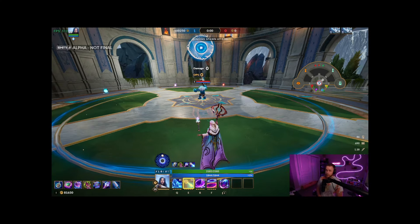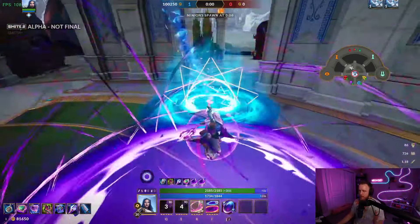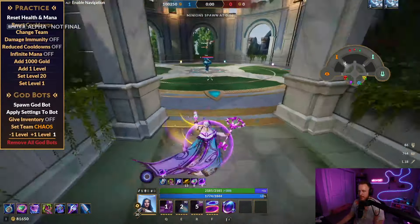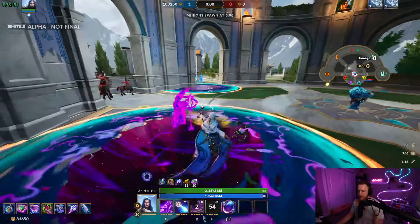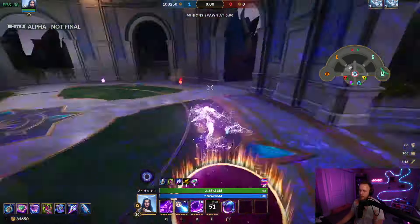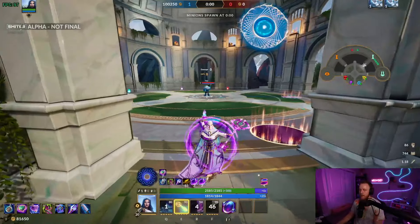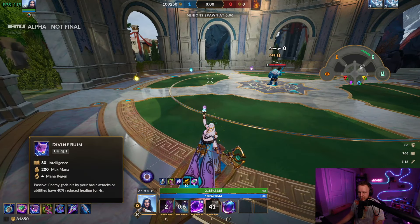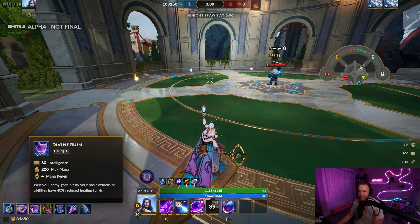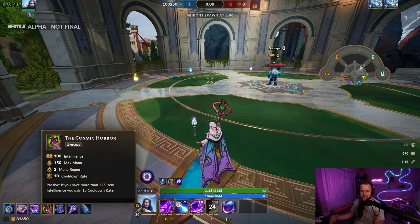This is a very cooldown-oriented build. A lot of gods in SMITE 2 right now are cooldown reliant for mages — there's really no one-shot god, really. The build starts with Gem of Focus for movement speed and survivability. She doesn't have a ton of survivability in her kit, but she's not super easy to dive because she has the ult as a get-out-of-jail-free. If you get the teleport off you get a lot of movement speed. Divine Rune is a good stat stick given all the healing in the game.